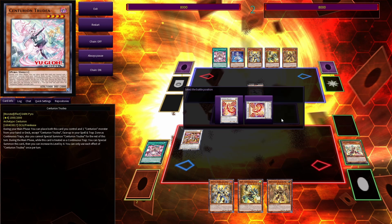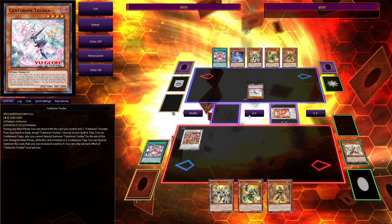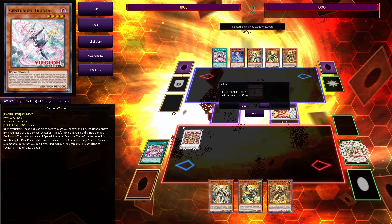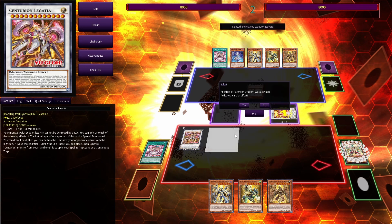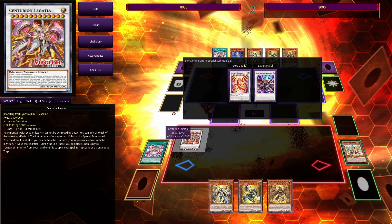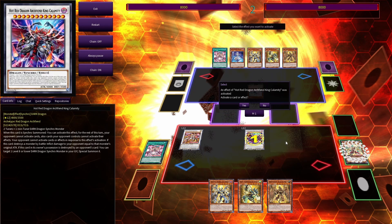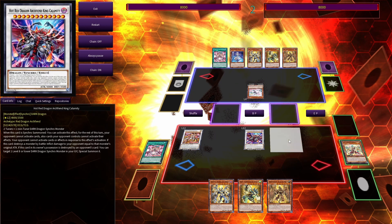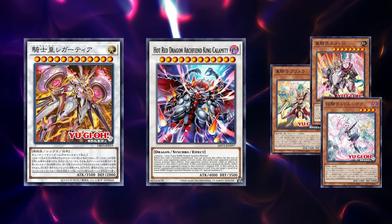Crimson Dragon. This card is the card that is gonna cheat out King Calamity. Now if your opponent tries to do anything else like go into the battle phase, you can immediately activate Crimson Dragon. You have to make sure to do this as chain link one in order to get King Calamity's effect off. You activate Crimson Dragon's effect targeting Legatia, and now you can special summon King Calamity. Activating his effect — boom! The opponent is locked out of activating their effects. So after that, you now have lethal in Legatia, King Calamity, and a Centurion monster of your choice for your next turn.